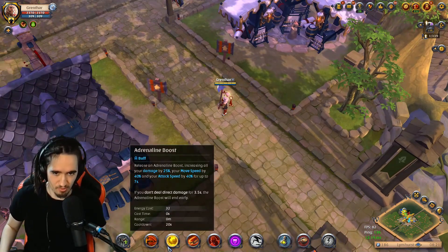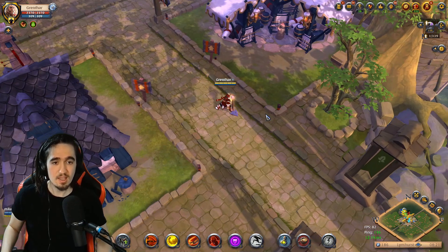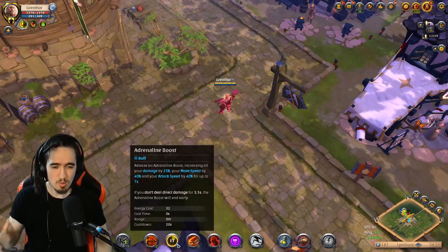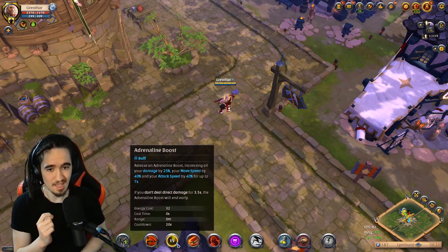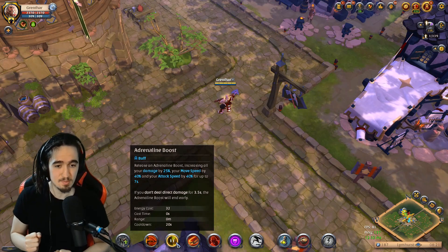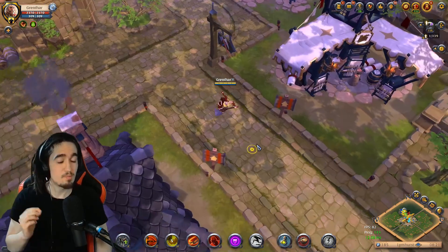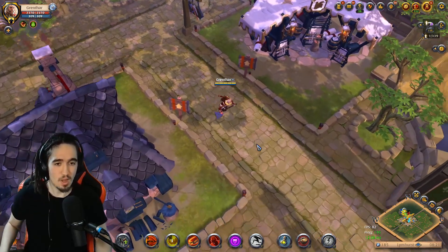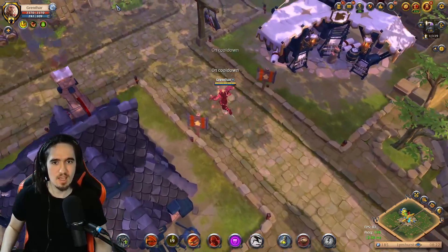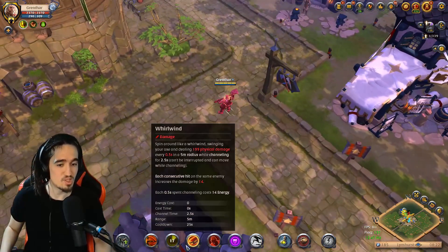The second ability is a damage buff and a move speed buff. Whenever you press it, you move 40% faster and do 25% more damage, plus a 40% attack speed bonus for up to 7 seconds. In PvE, this is mainly used as an engage — you spot a bunch of enemies, activate this, and then do the next ability, which is the E.